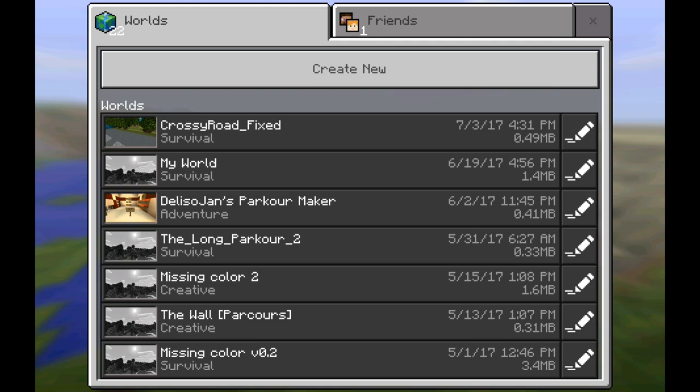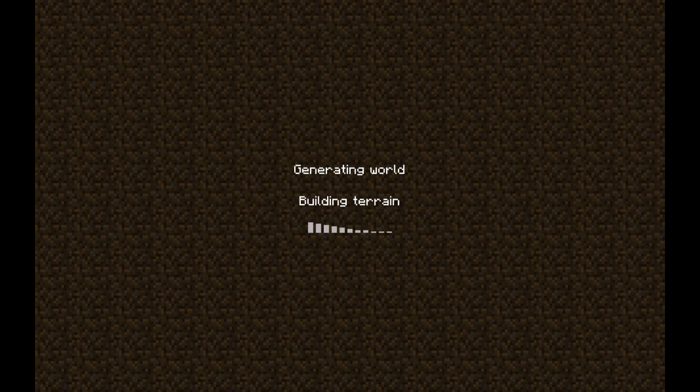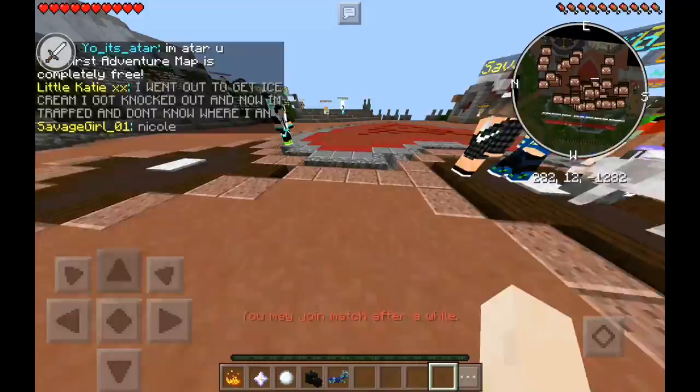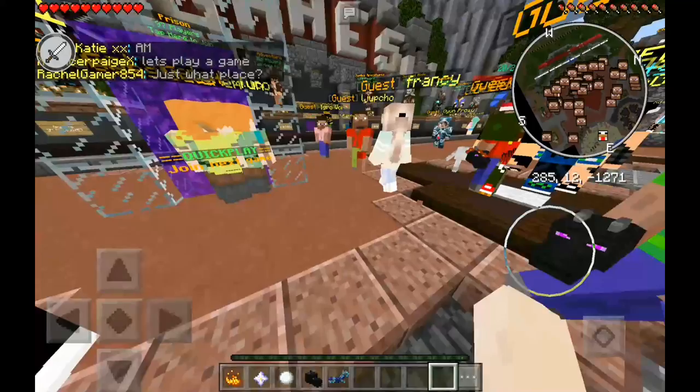Toolbox is open right now. What you want to do is go to your server section and tap on LBSG. If you haven't added LBSG to your server list, be sure to add it. Before I teach you this glitch, I want to give a shoutout to Awesome Sath Minecraft Pocket Edition — he's the guy who told me this glitch and taught me how to manipulate it. He found it first.